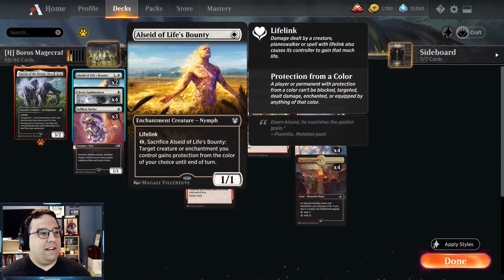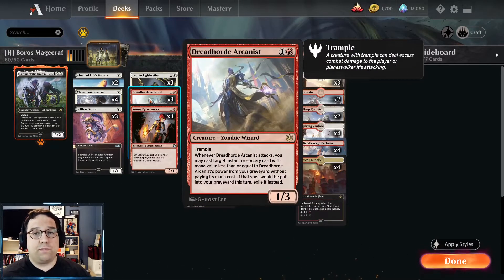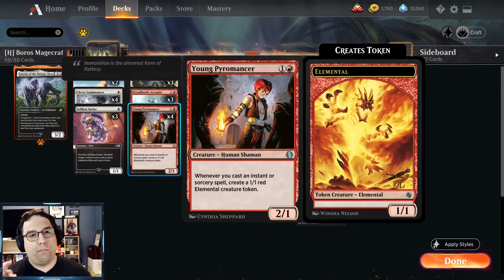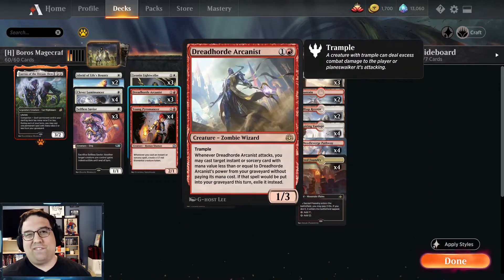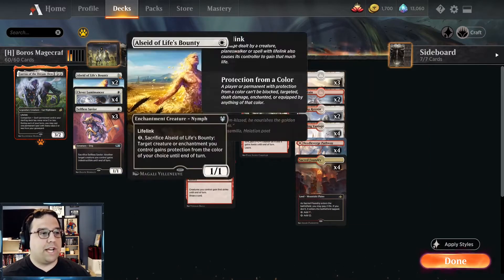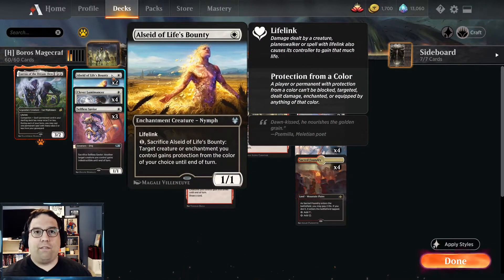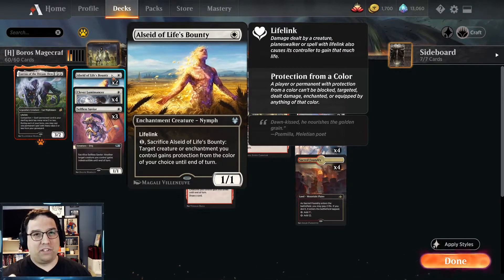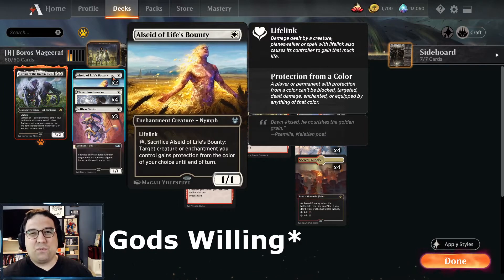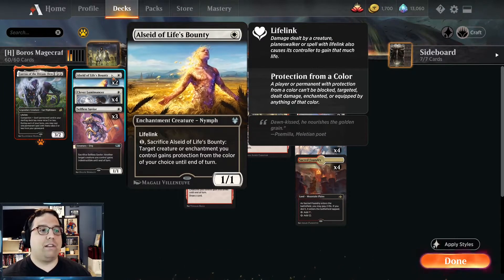I put Selfless Savior and Life's Bounty in the deck simply to protect our two-CMC creatures. All three of those creatures are very important, and if the opponent can Shock, Lightning Strike, or Fatally Push them, things fall apart. Originally I had a spell that gave our creatures protection from any color — it was working okay — but having the extra bodies on the field helped a lot.